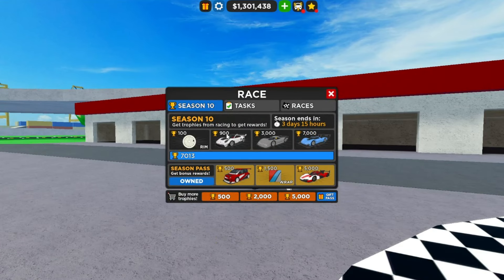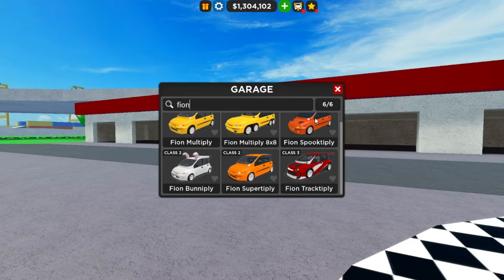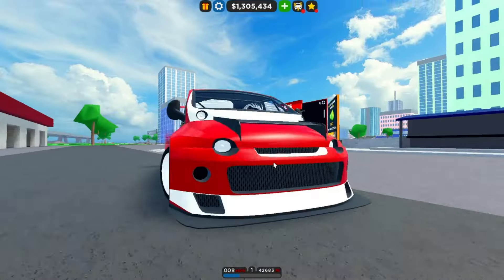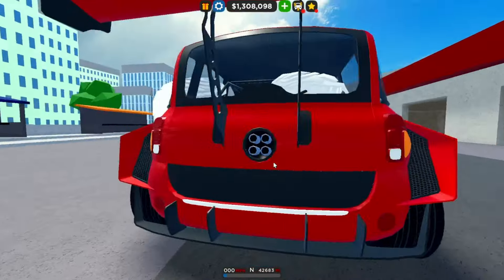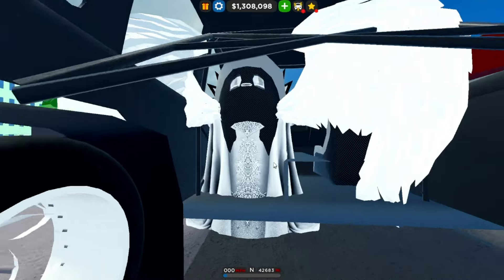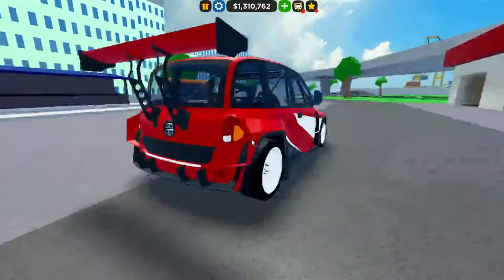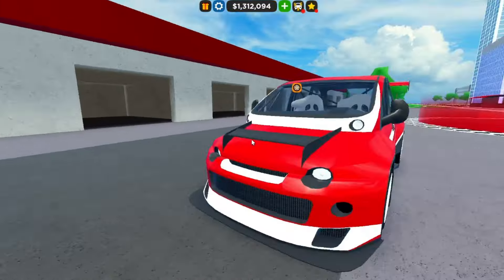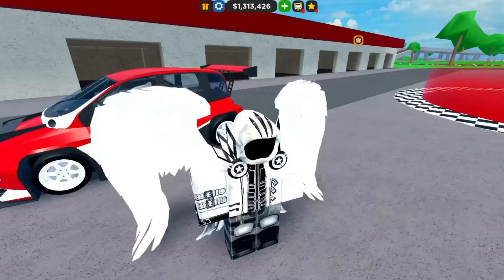The next reward at 500 trophies on the season pass is the Fiat Abarth Track Apply — a very interesting looking car. Every car that came in the season has really cool sounds, which is pretty cool. It's super track focused — you can see the wide fenders, the hood, the massive wing, roll cage, and racing seats.